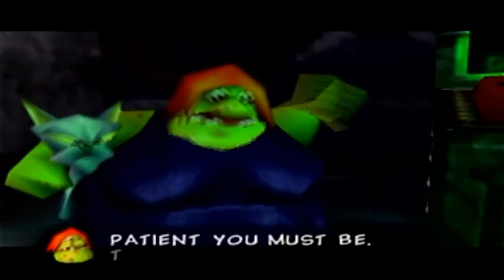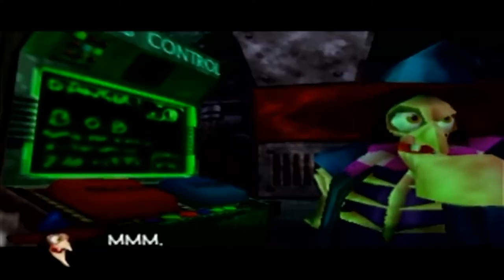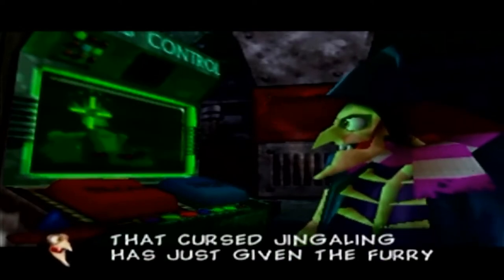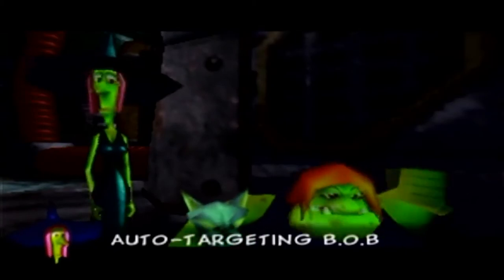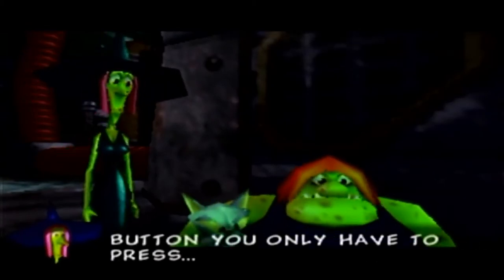The sister cautions: 'Patient you must be. A target you first must pick.' Grunty spots something: 'That cursed Jinealing has just given the furry fool a jiggy. I reckon we should blast the Jinjo cane.' The sister says: 'Auto-targeting B.O.B. has - a button you only have to press.' Grunty protests: 'No, that Jinealing is cool!'